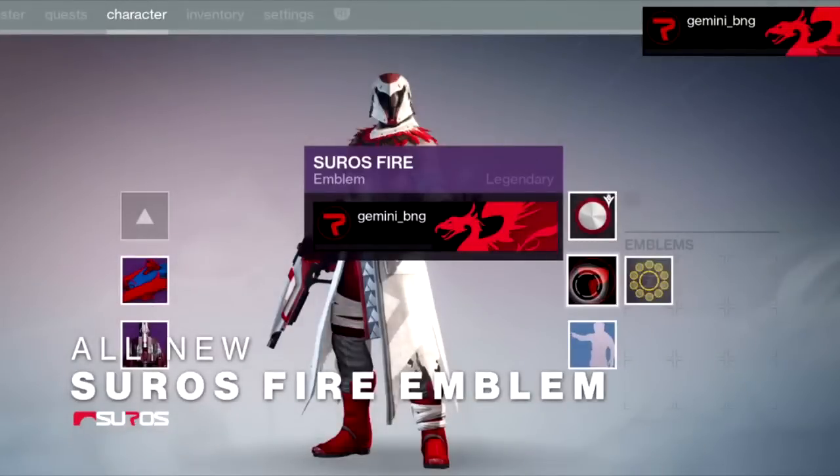The first thing I want to point out is the Suros Arsenal preview video. Here's the screenshot — you can see this is where you get any emotes you pick up and where they will be located. Another curious thing is: where did the ghost shells go?